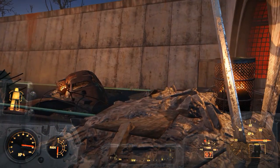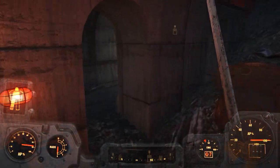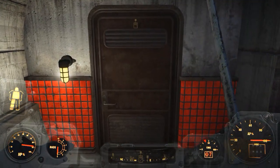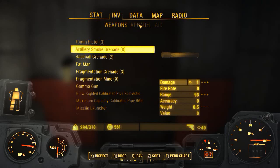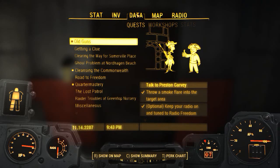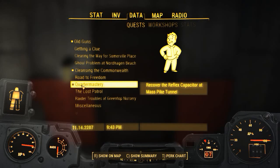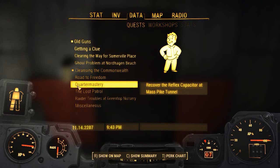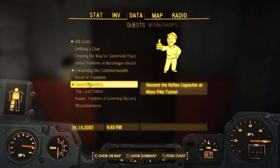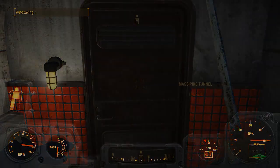You always want to have the quest that you're going for highlighted like this. If we go into data, you see that currently I have the quest with the square icon next to it, meaning it will give me tips for this particular quest. Press it and then enter.